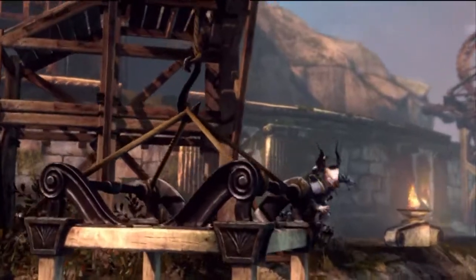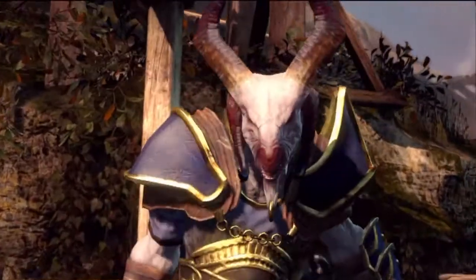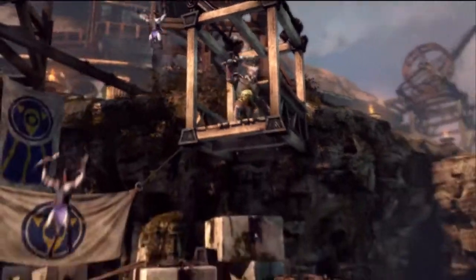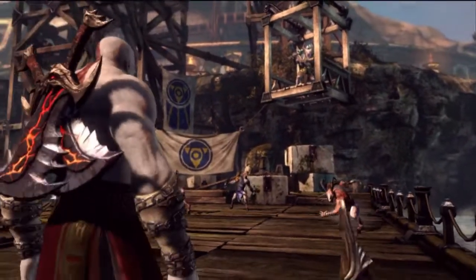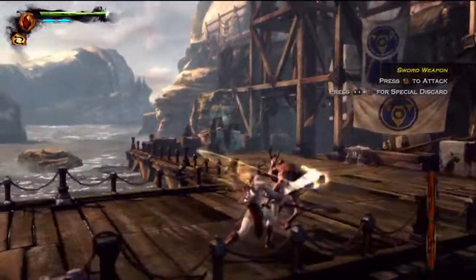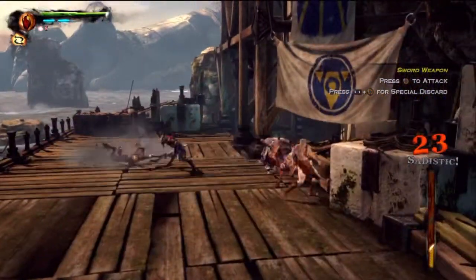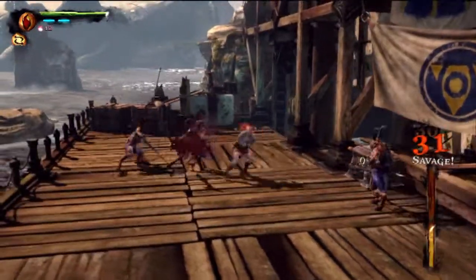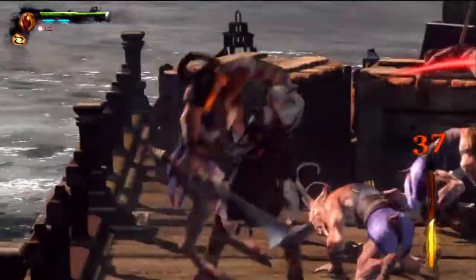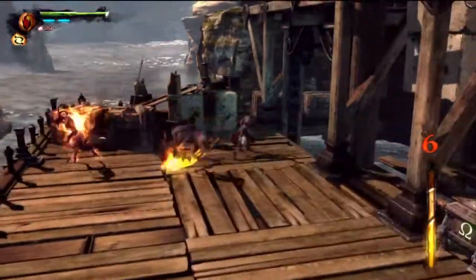First off, this game is absolutely gorgeous. It is straight up. The graphics are so crisp, it is insane. It looks better than God of War 3, which is saying a lot because God of War 3 looks insanely good. I think it's a close one for best graphics on PS3 between this one and Uncharted 1, because those two are absolutely insane graphics. But anyways, let's talk about the new stuff they have in God of War Ascension.